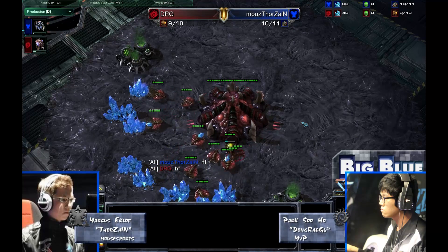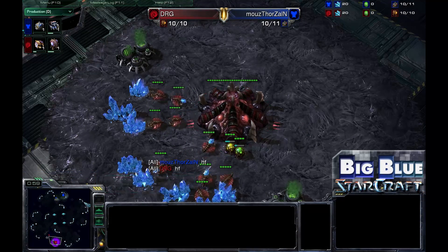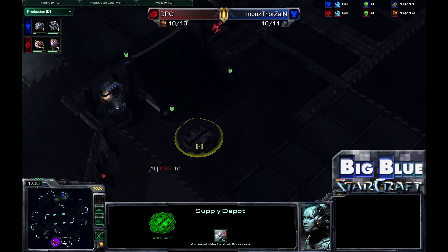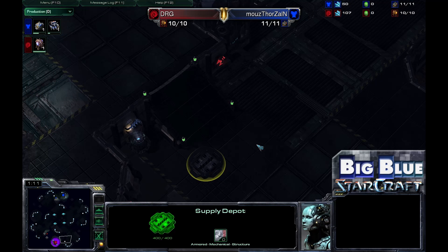They're going to be facing off for this game three on GSL Terminus. You might wonder what is the difference between the ladder version of Terminus and the GSL version — it is this right here: a neutral supply depot. No one owns it, no one gets supply, but it is going to be very critical in that it disallows Zerg players from getting boxed into their single one base by a Protoss or Terran opponent.